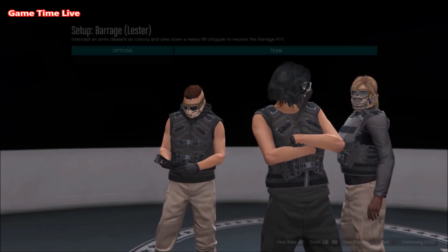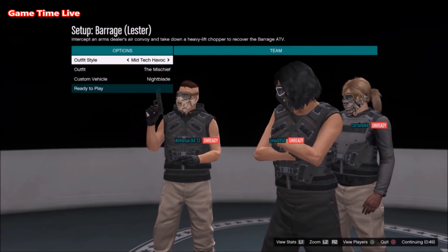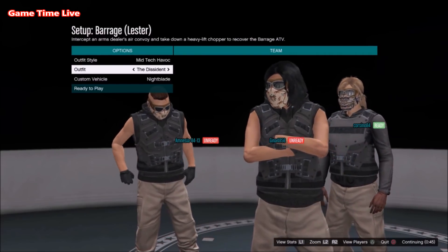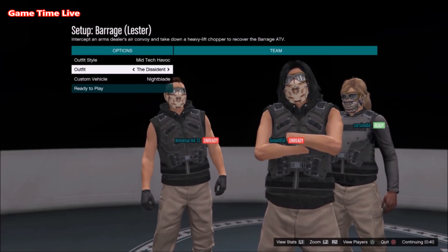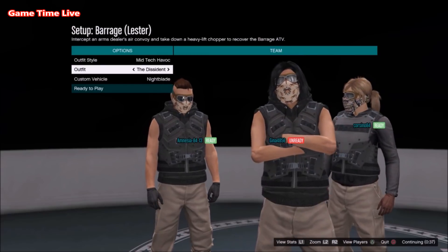First of all you want to go ahead and start up or join any of these Doomsday High setups, and the one that you need to have is Barrage. Now once you're on that screen, go over to your outfit style, go to Midtec Havoc, and set your outfit to the Dissident. So as you can see I'm here in Setup Barrage at the outfit section — you want to put on this outfit, the Dissident.